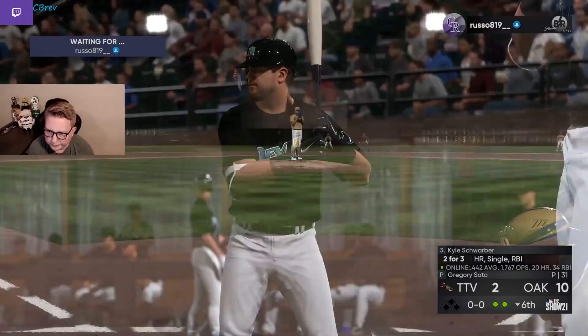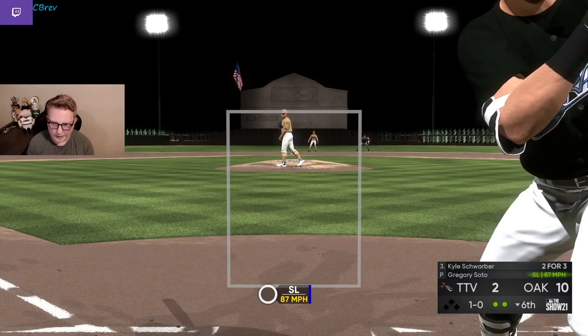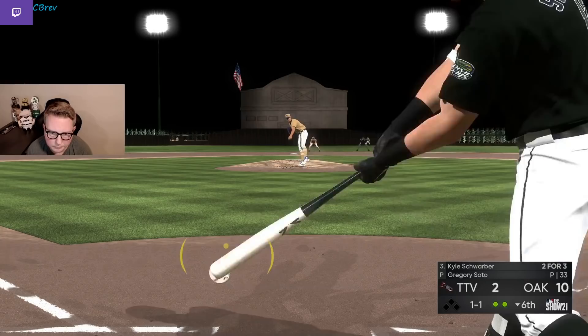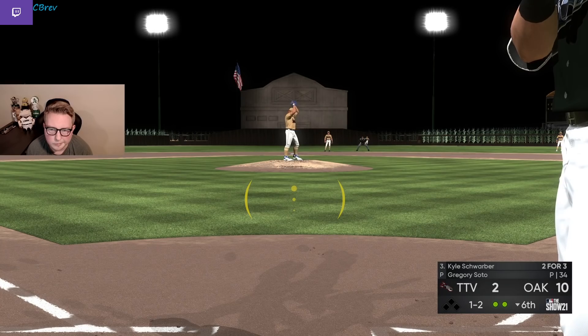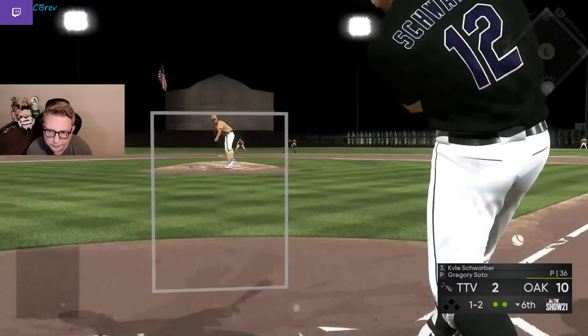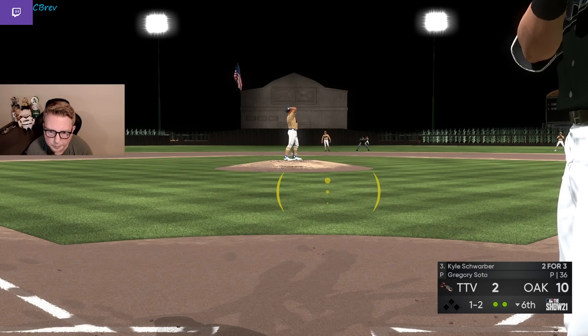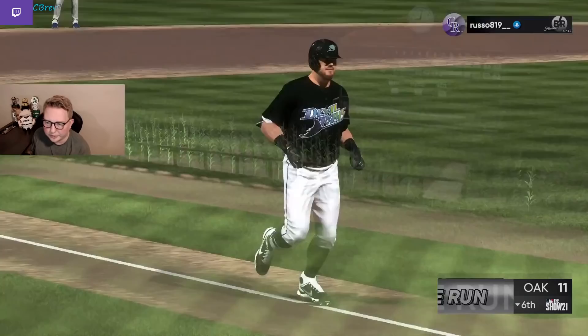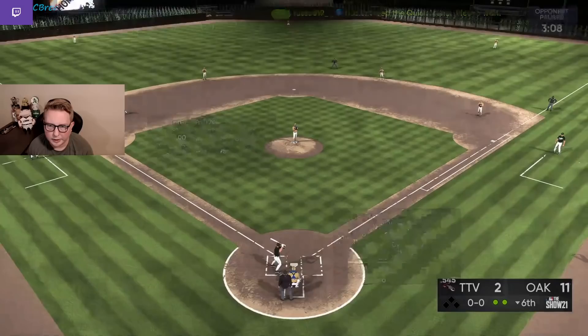We're two runs away from a mercy if we can get a little bit more of a rally here. Schwarber's two for three, carrying a solid .442 average. God, I love Schwarber so much. Nobody on base so he shifted — we're looking for stuff outside. Didn't really want to be early on that pitch. Trying to time him up in a way that I can go the other way. That was disgusting — that's the best pitch he's thrown all game. That was a backdoor sinker tunnel and he mixed it up with a changeup — that was so gross. That might have been the sickest pitch I've seen all week. Unfortunately he left the second-to-last one right down the middle. Schwarber punishes left-on-left. Gregory Soto approaching 40 pitches now. That was hit 111 and we're a solo shot away from a mercy.